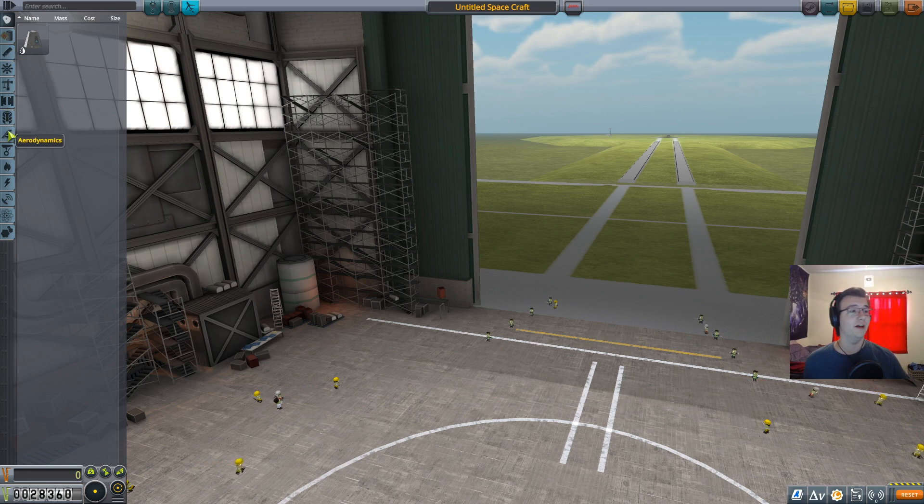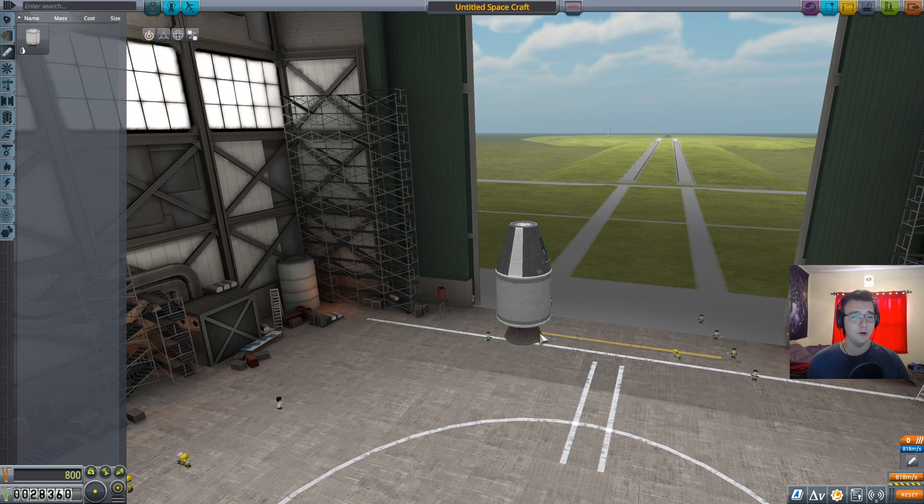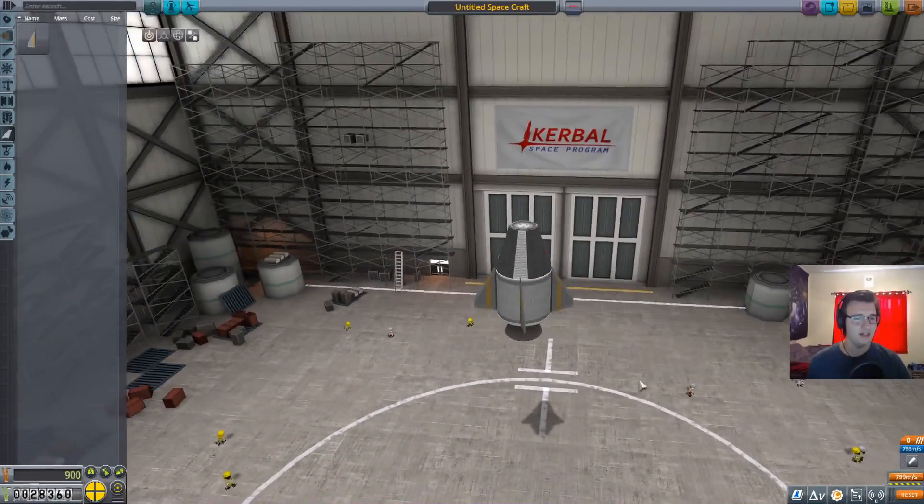Over here we have different types of material. There's our pod where our Kerbal will be, fuel tanks which we don't have, and one engine. We really don't have much to start with. So let's get the controls down — we have our pod, and we can build off of it. Nice little mini spaceship. I'm aware I need a parachute — what goes up must come down. There's a fin. I'll use the symmetry tool to put fins on both sides; let's go four-sided for balance.